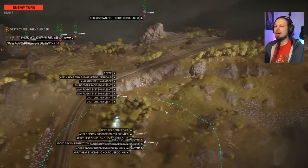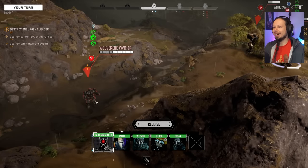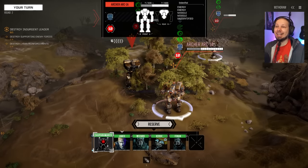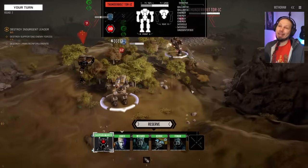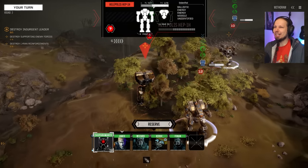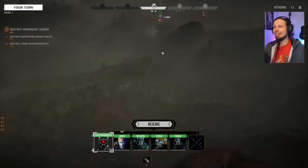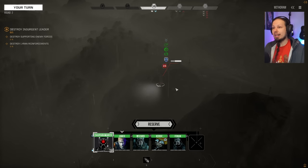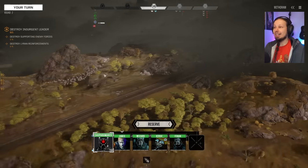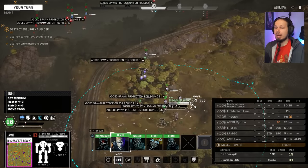Quick overview of the battlefield. We see — oh no. I think I saw something. We have a Wolverine, but more importantly there is an Archer. There is a freaking Helepolis — one of my usual early game heavy mechs, usually get one of those. There's also a Thunderbolt; I am actually a fan of Thunderbolts. And then we have a Heavy Tracked APC. So that's a bunch of heavies and one medium. There's more stuff up here, so I don't know what's coming — that's kind of scary actually.